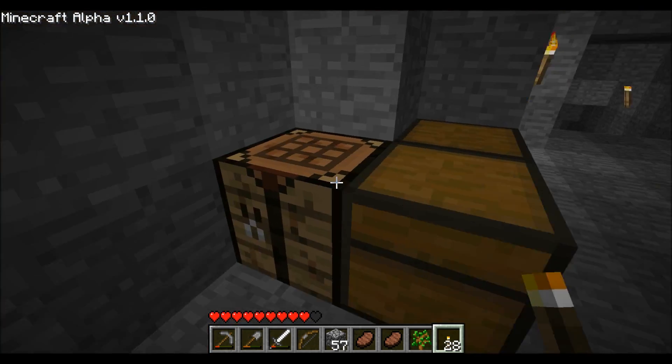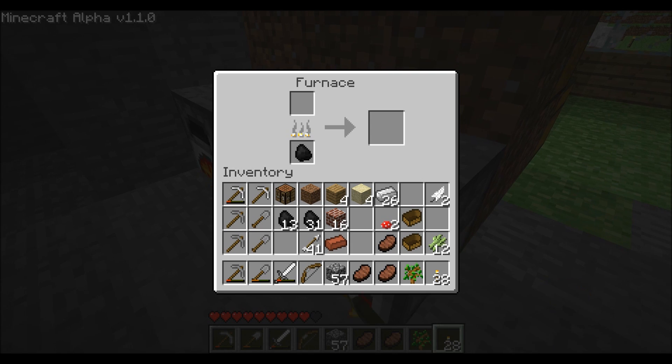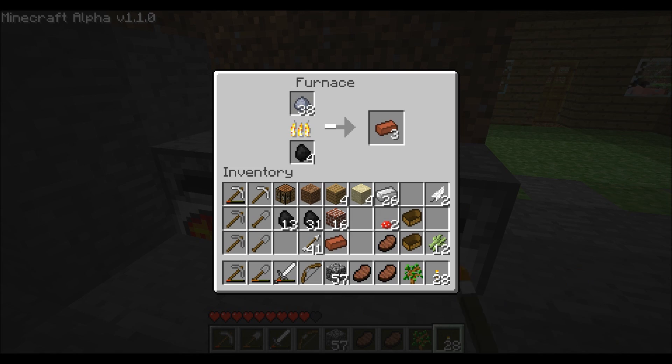But I'd like to make some gold blocks. Let me show you something — like, if I want to store my iron, if you do that, there you go, now here's one iron block. And then you put it back in, you can get nine iron back out of it.